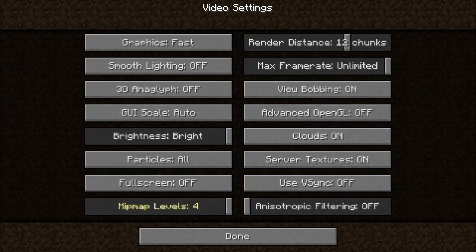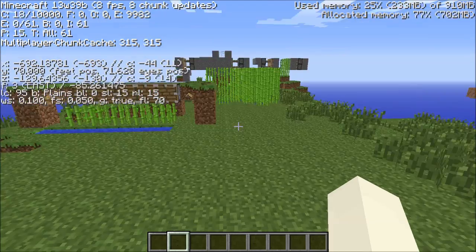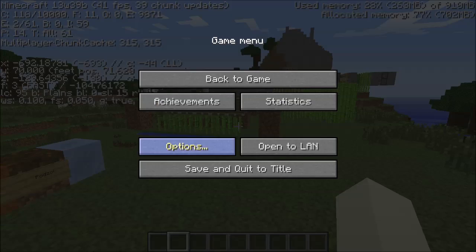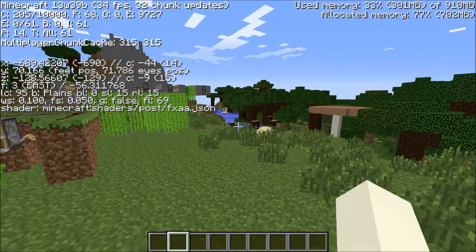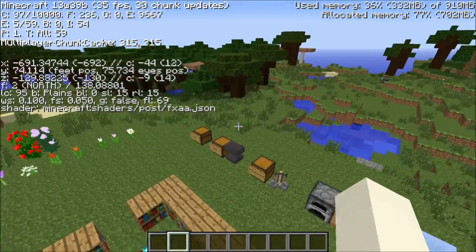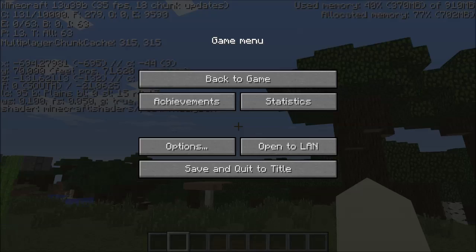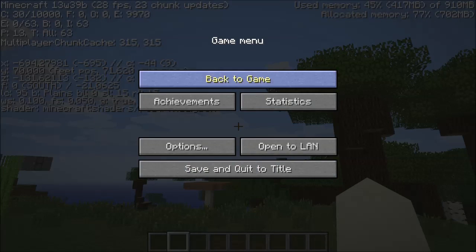They added super secret settings. I'll open up my F3 — you can see it says true. You go to super secret settings and it adds shaders. Supposedly we got shaders, the leaves are moving. That might get us shaders — nope. There are a bunch of new settings you can change.